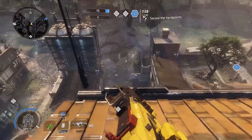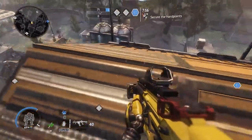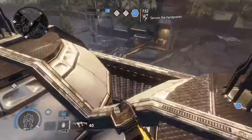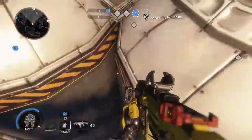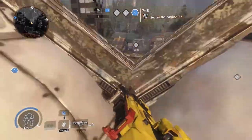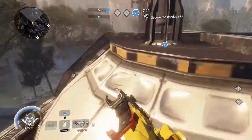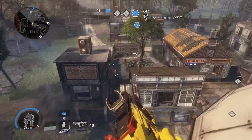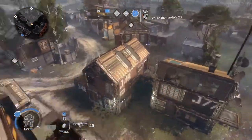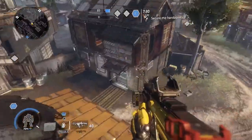People may not notice you up here because they may look to see if you're in the other area, not up here — so this is a really good spot. Also this spot right here is a little harder to get up to; you have to wall bounce. This area is pretty cool — you'd expect people not to look here, but people will shoot you, so this area is actually really good.